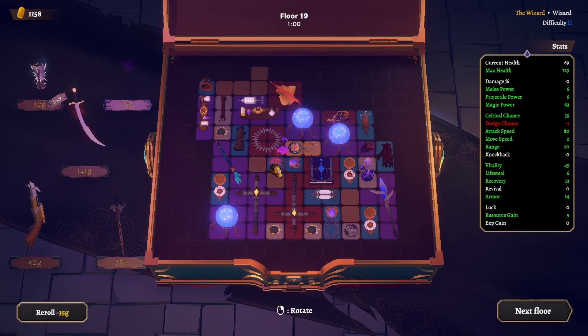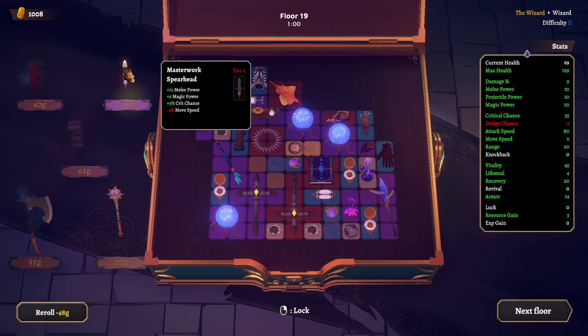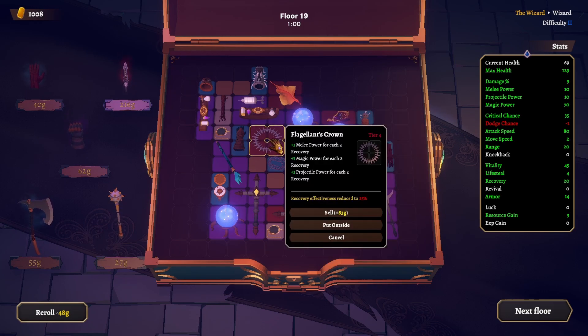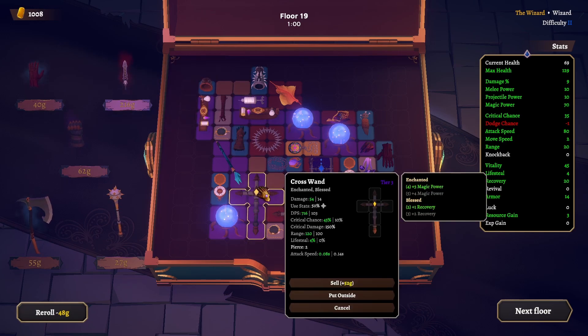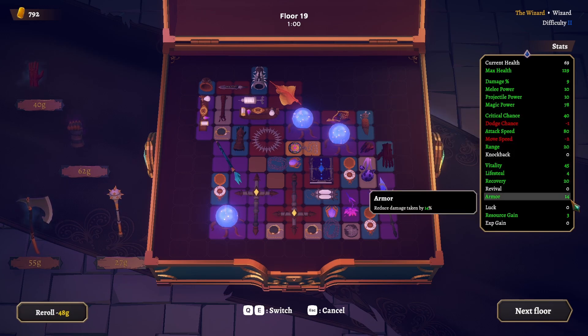We'll get this — less lifesteal, but that's more magic power for us which means more damage. We'll also get this — less resource gain, that is fine. I have 30 items in the inventory so we're doing pretty good. This gets our lifesteal back up. 6 magic power — yes! I think that one over the lifesteal — we still have lifesteal, 4% though. These are crazy stats — magic power is almost at 80. Armor is up. More damage now — 9% more.